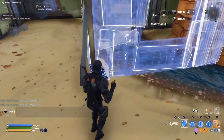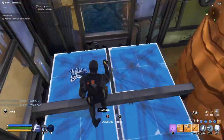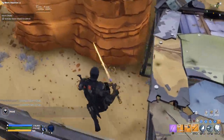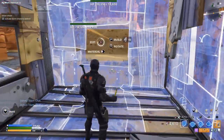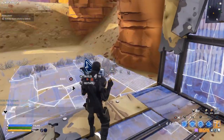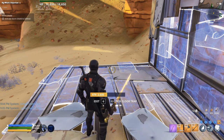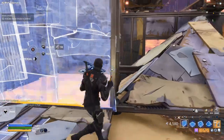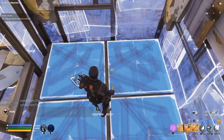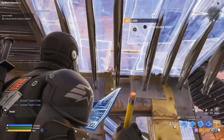Behind this wall we're going to add a floor facing north, then a cone facing the northeast. We'll come right here and place a floor, a regular wall — not a windowed wall — and a ceiling tile above. Then a floor, wall, wall here, windowed wall here, cone facing the north, wall, and a ceiling tile.